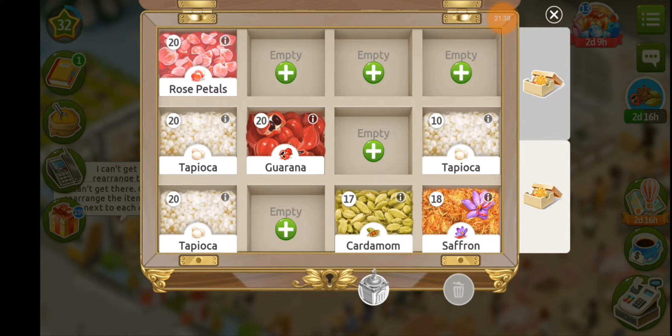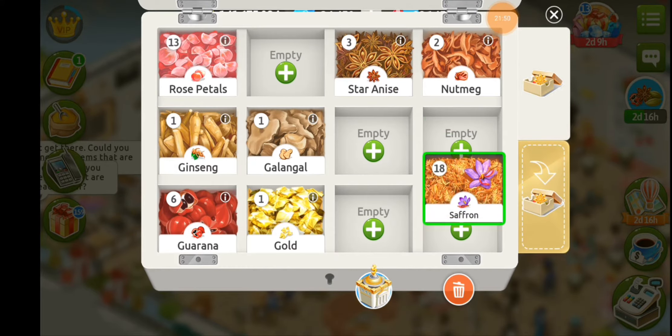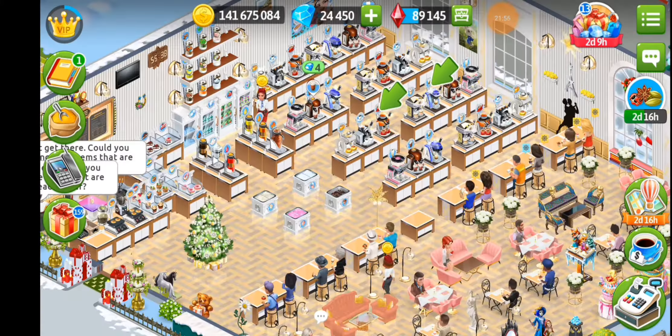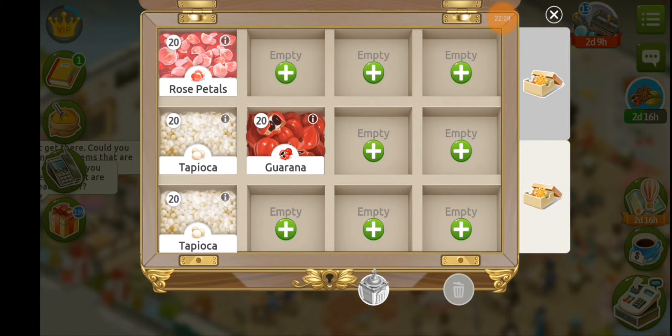I only send my rose petals and anise to the treasury when I have large quantities. And I also do it whenever I open up my simple gifts — I stop at a certain number because I like to keep some on backup, like 40 or 45 simple gifts just for me. Everything else goes to the treasury. And I make sure I keep some here at the top and at least an extra spot with 20 down here in my second area.